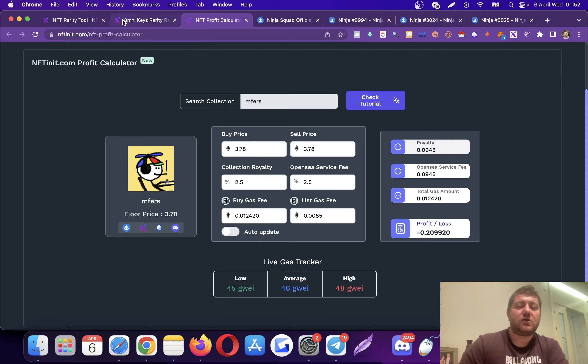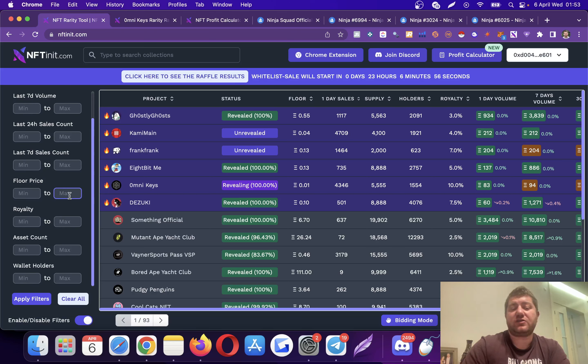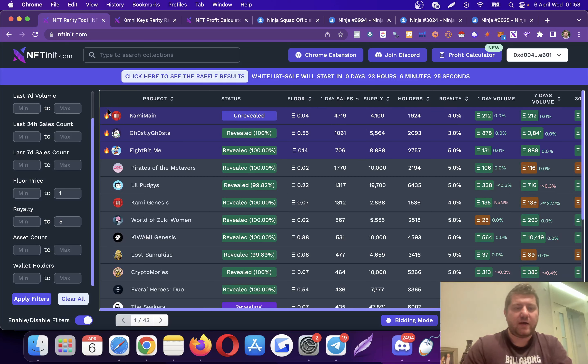Let's go to the filters. The profit calculator is 100 percent free, and this section is 100 percent free as well. On the left side there are many filters. Let's say I don't have much budget — I want collections up to a maximum floor price of 1 ETH and I just learned about royalties so I want something below 5 percent royalty. When you set your filters and apply them, the system filters out the relevant results. For example, Wami Genesis has 5 percent royalty and you can see the daily sales here.